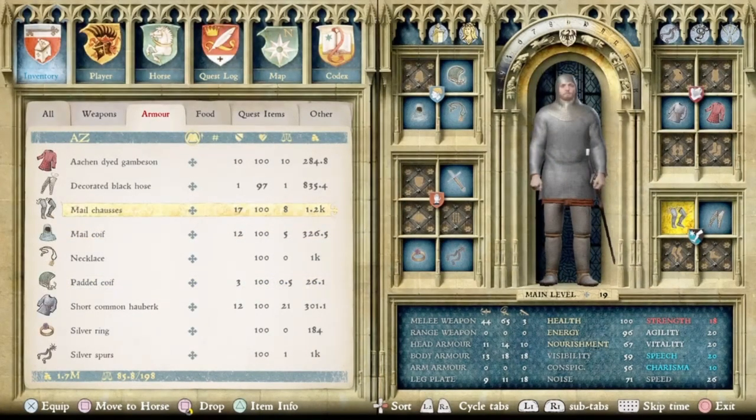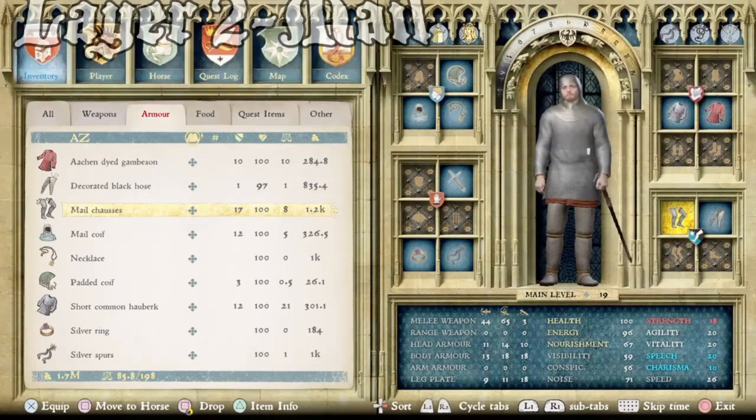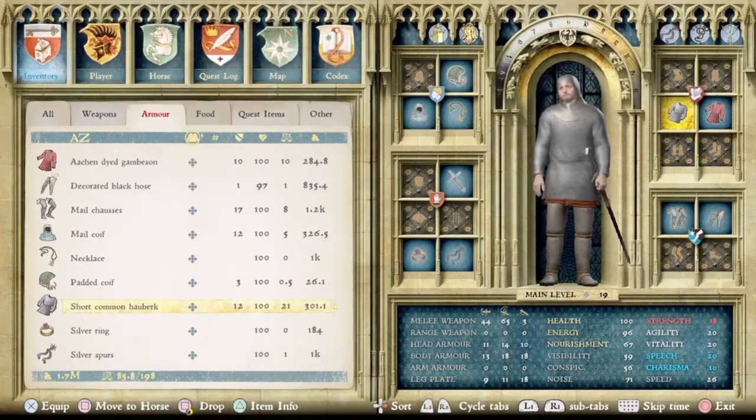Now we can see the second layer added on, which is comprised of mail trosses, the mail coif, and the short common hauberk.